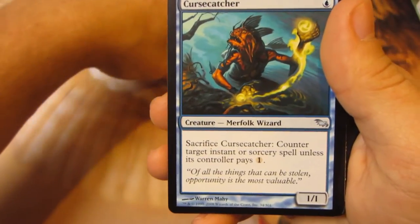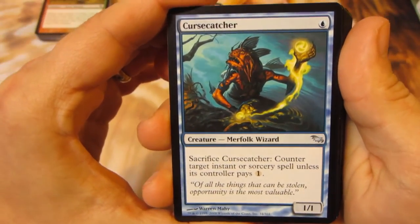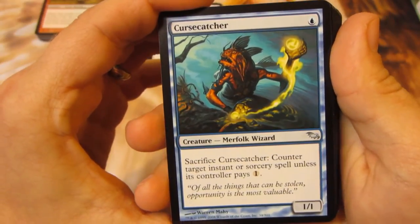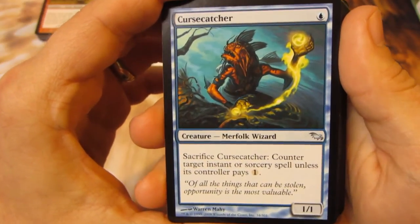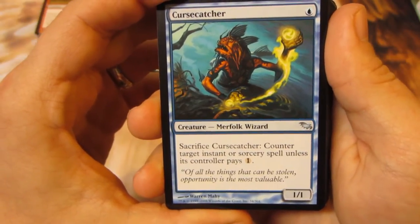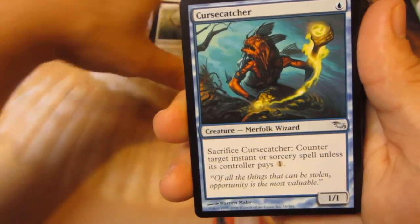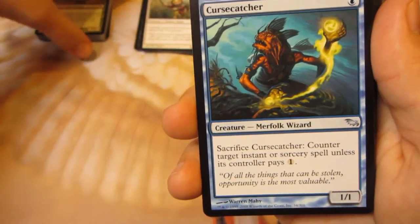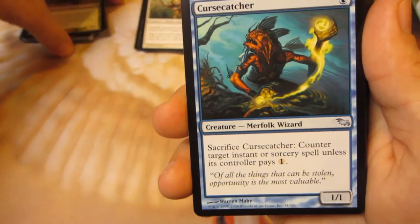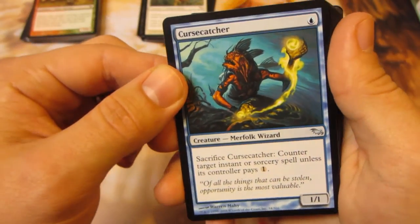A Curse Catcher! Hell yes! I'm so happy now. I don't know why I wanted this guy, I just kind of did. One blue, he's a 1-1 Merfolk Wizard. Sacrifice him — counter target instant or sorcery spell unless its controller pays one. I think he's like six or seven bucks. Definitely a fantastic uncommon card to pull, used in the Merfolk Legacy deck.